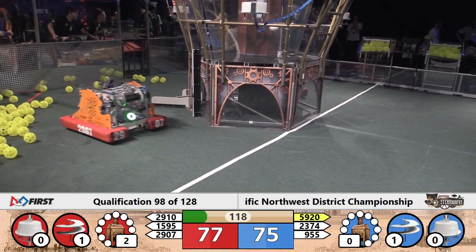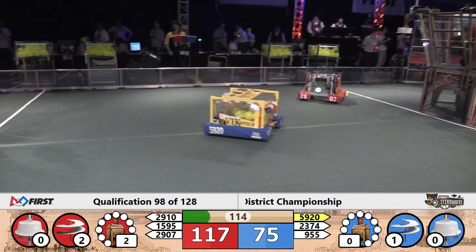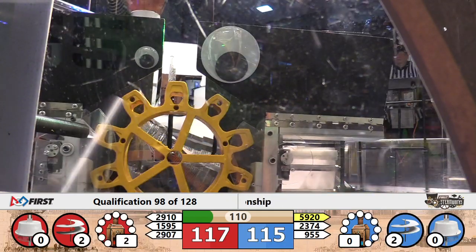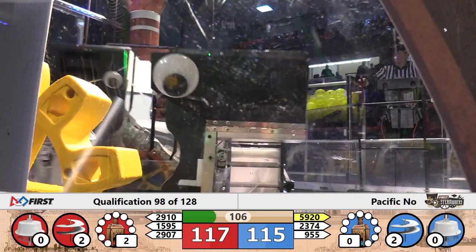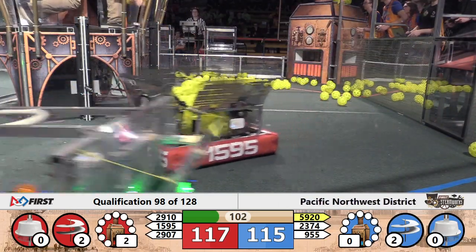More gears coming on board. Jack and the Bot drops their gear — they'll pick it up again, aim for the peg, and a little more careful this time around. They'll get that gear on the red airship and make progress towards the third rotor, though second is already in motion. Jack and the Bot already coming down for another gear as they cross paths with their Alliance partners, the Dragons.